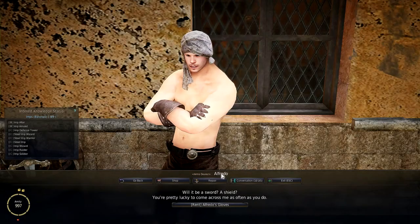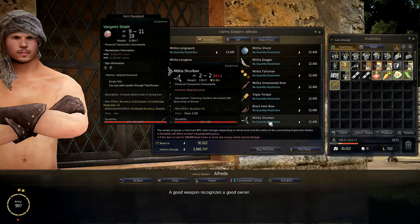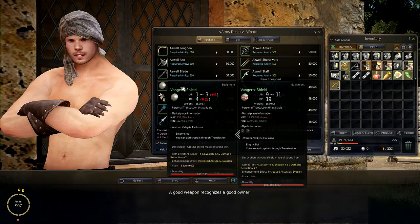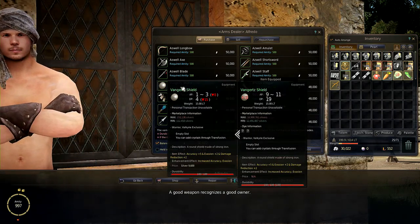Alfredo is an arms dealer that sells mostly accuracy weapons for all classes — like for instance the Black Hornbow for Musa, but he also sells the Vanguard Shield for my class, the Valkyrie.